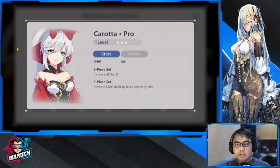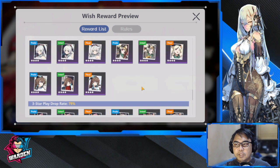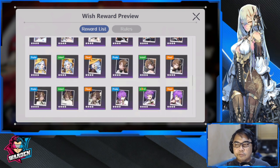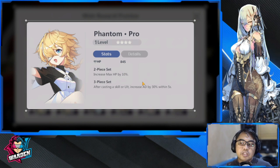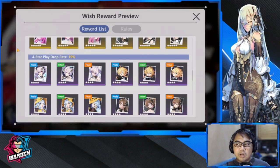The next one is in the four-star realm: Phantom. It increases max HP by 10%, which he needs, and after casting a skill or ultimate — which he will do mostly — it increases AD by 30% within five seconds. This is a decent one to equip with him, and I'm sure you guys have a lot of this lying around.